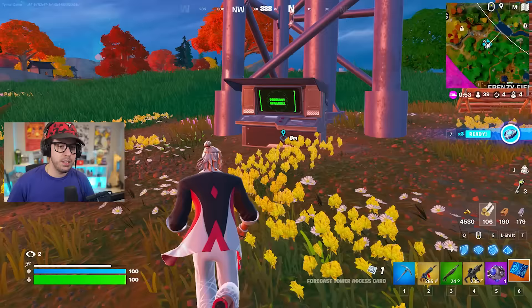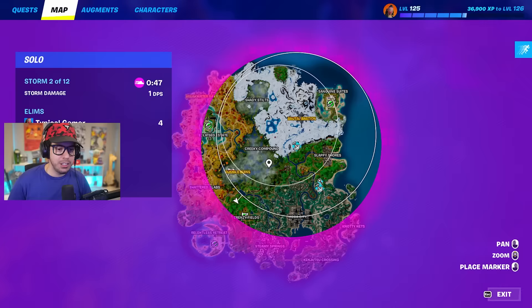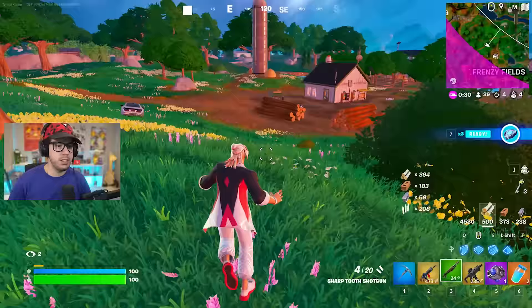No matter what game mode you play, this is very important: this key card is going to show you the next storm circle always. You know how broken that is? We can see where the next one's going to be, especially when it gets into the later game. That is very, very important. He also drops slurp juices, so don't mind me if I take them.